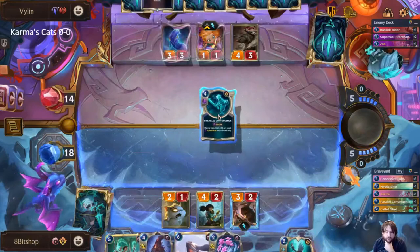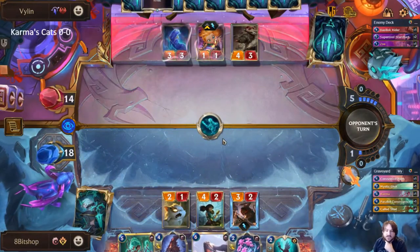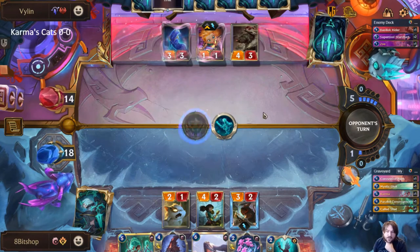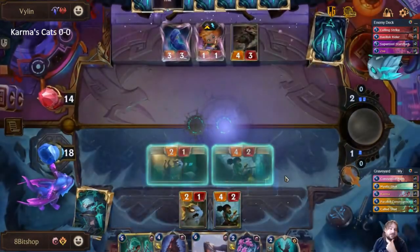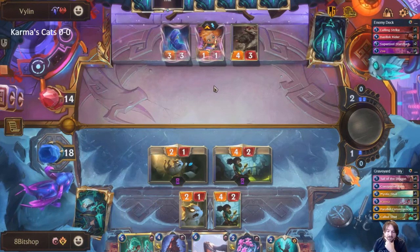We're going to play the Parallel Convergence now. I wanted to have enough board presence for this to actually matter a little bit, but three units is okay. We got them to commit a card, and they committed to not the Fallen Feline, which makes me pretty happy because that means I get an extra bomb against them that they could have stopped.